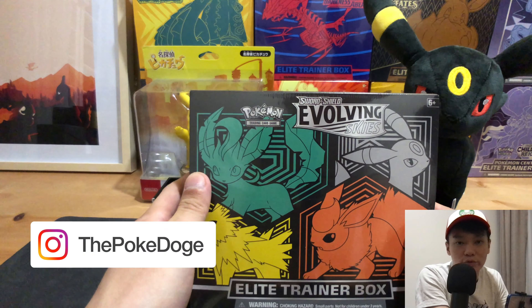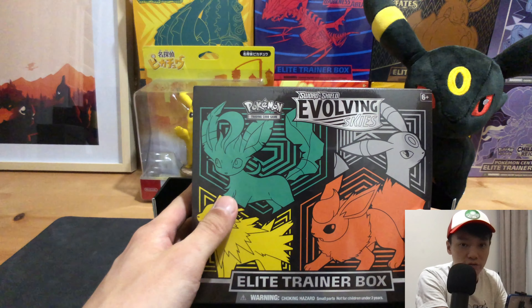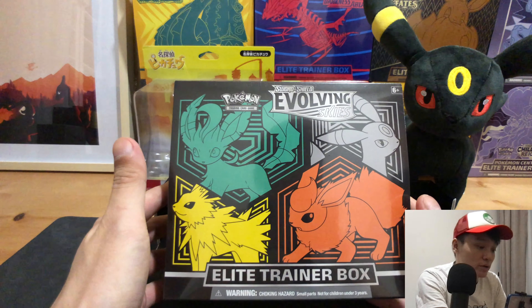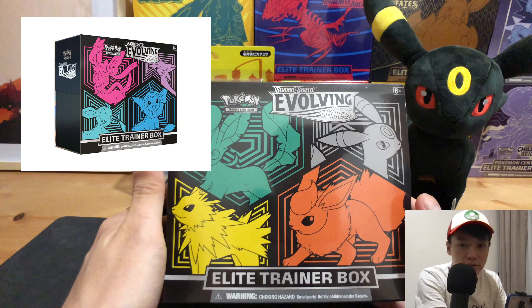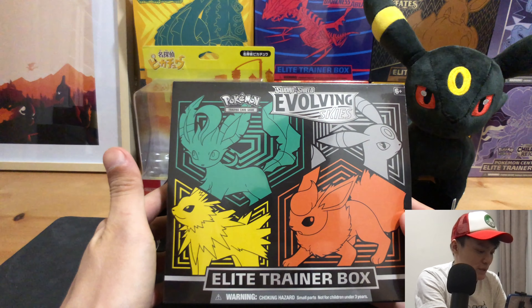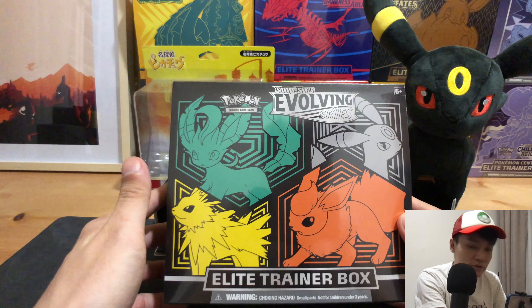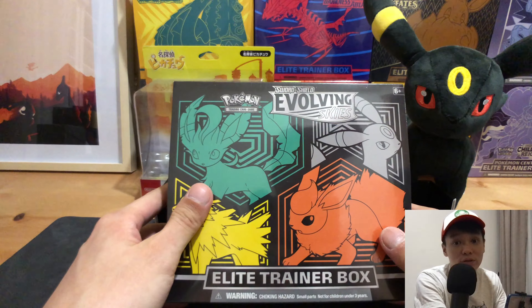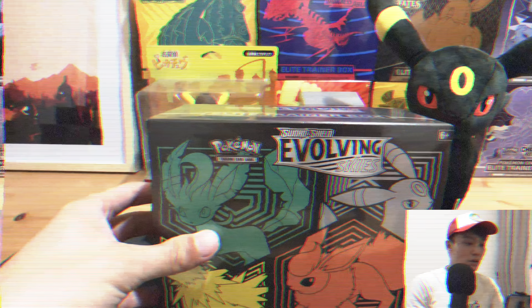Hey hey hey, what's up PokeyFam! Today we will be cracking open the Leafeon, Glaceon, Jolteon, and Umbreon Elite Trainer Box from Evolving Skies. In our previous video we did crack open the other art set of the Elite Trainer Box and managed some decent pulls. If you haven't watched that video, do check it out. This one was pre-ordered from Ministry of Hobbies and the link to their website will be provided down below.